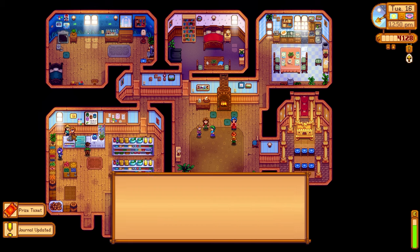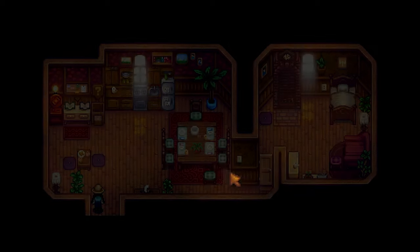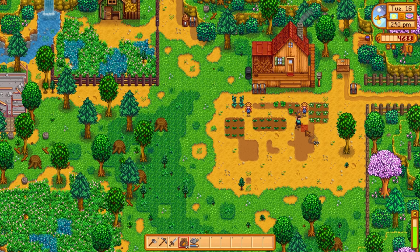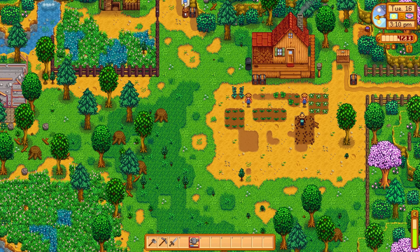There you go Pierre, and there we go — we got our very first ticket! Let's head into the mayor's house and insert our ticket. Press the button and just like that, some carrot seeds. And then — oh, a mystery box! That is so cool, I want to see what's in a mystery box. We'll plant our carrot seeds — there we go. That's just free money is what that is. All watered — excellent.